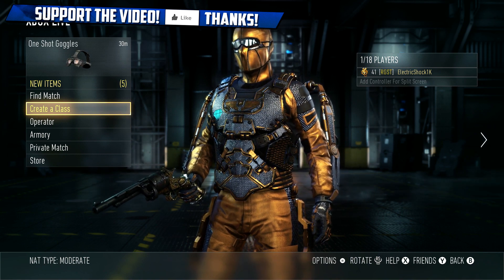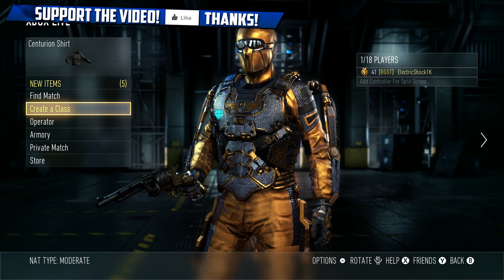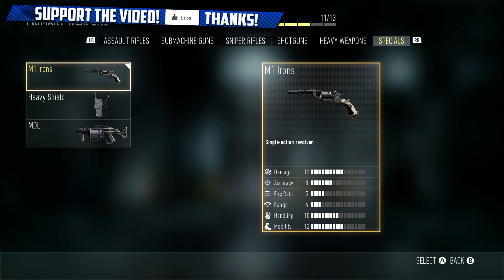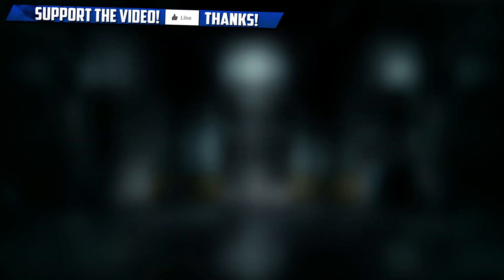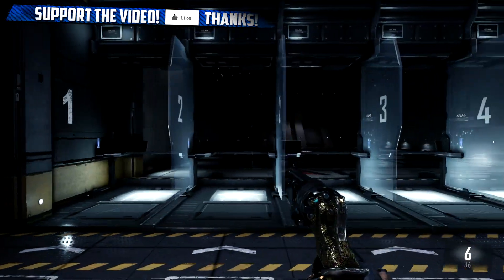Let's jump right into it. First we're going to take a look at this gun in the firing range, so let's go to Create-a-Class. Where the gun actually is: go to primary weapons, select Specials, and the M1 Irons will be right there. It's a single action revolver. I currently only have the Royalty camo for it, so we're just going to keep that on.